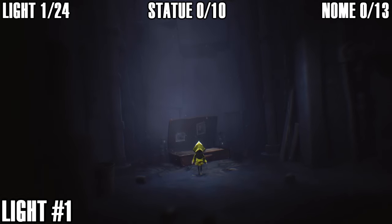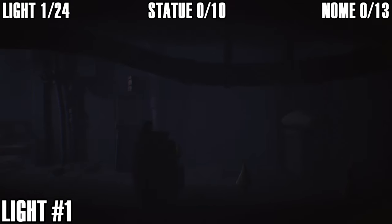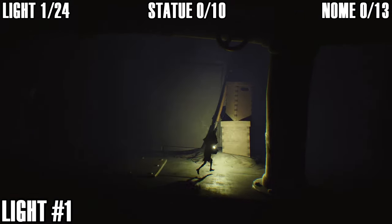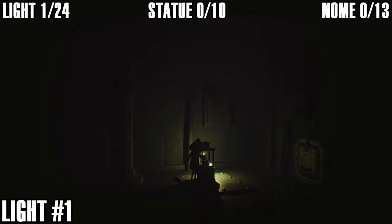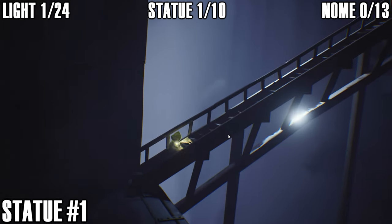The first collectible is a light in the very first area of the game. Once you gain control of Six, head over to the right — you might want to flick on your lighter because it's very dark. Just keep moving to the right and the light is just before the hatch you have to go through to continue.